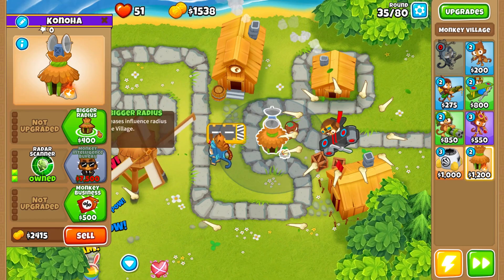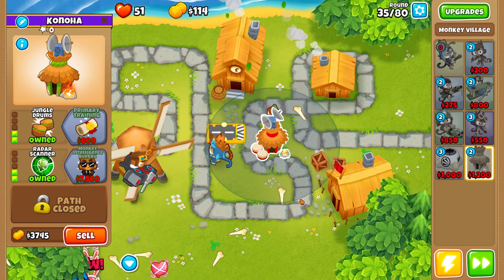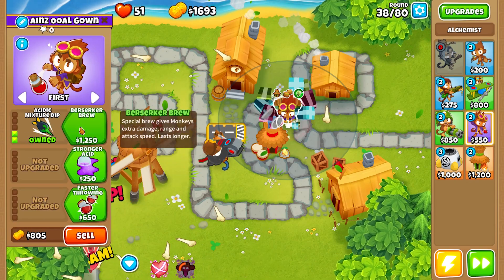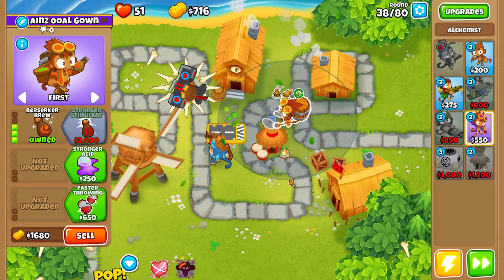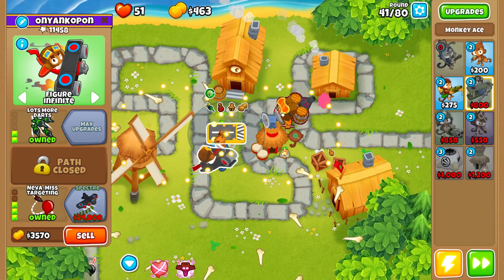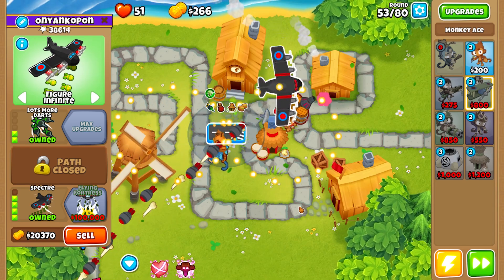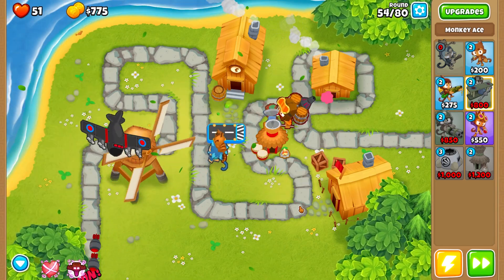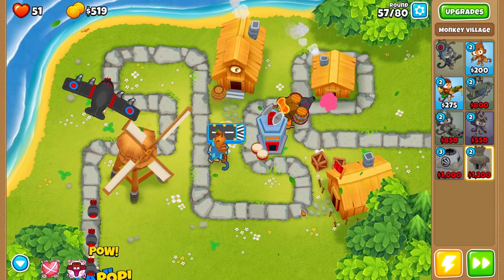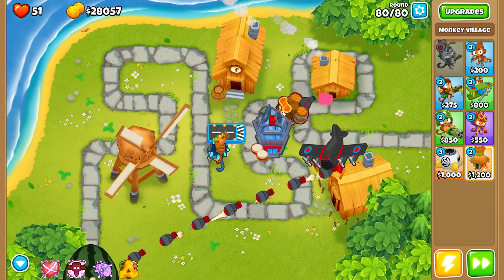Next, place the village at 0.0.0 and upgrade it to 2.0.0 to increase attack speed of all towers in range by 25%. After that, place the alchemist at 3.0.1 and upgrade it to 4.0.1. Then save up for the Spectre. This map is pretty straightforward — once set up you don't need to do much, though I upgraded the MOAB village and then used Call to Arms.